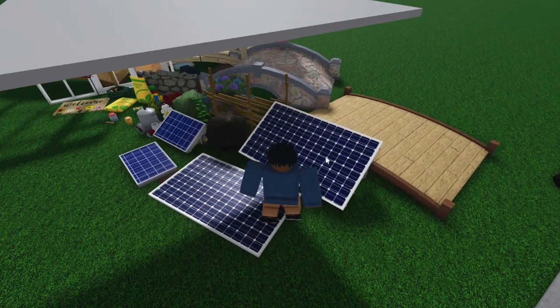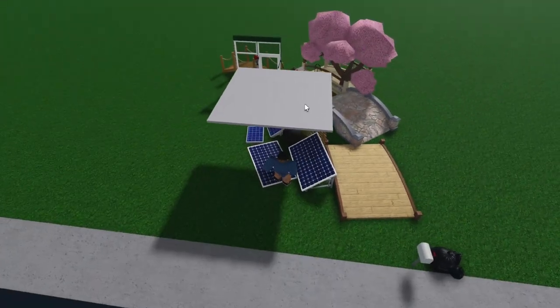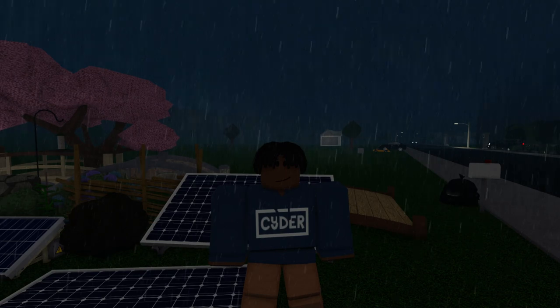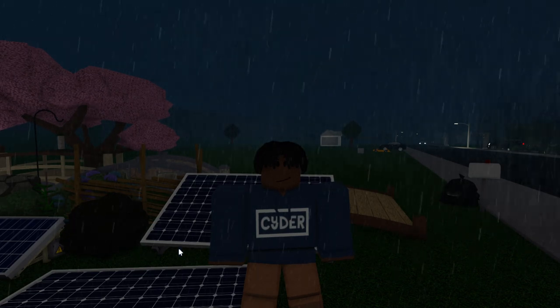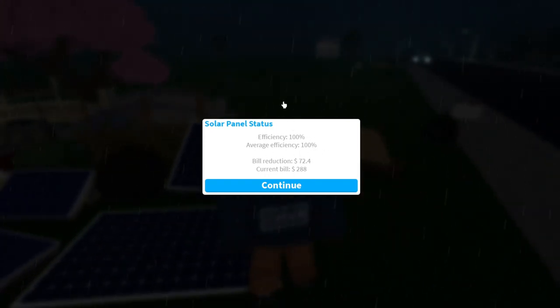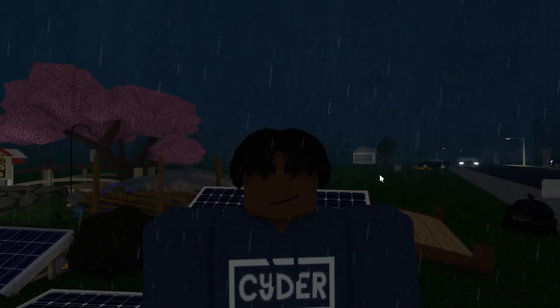Not only that, but they need to be placed in direct sunlight, so they can't be placed underneath a floor like this. Otherwise, the efficiency level will also drop to 0%. I'm in my own Blocksburg neighborhood, so I turned the sunlight off and then turned on a thunderstorm, but the efficiency level was not affected, so that shouldn't really affect your solar panel. Just make sure that there's nothing above the solar panel and make sure that it's clean.